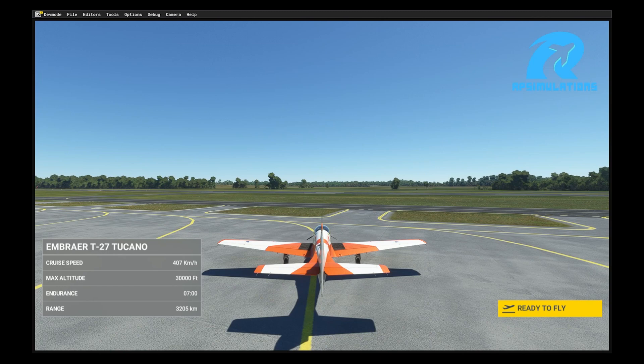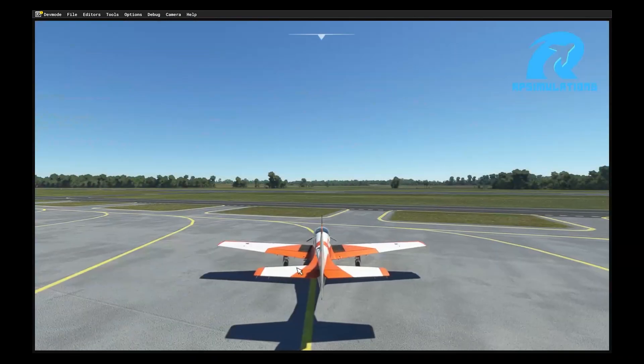Hello everybody, this is Ricardo from RP Simulations. I'm here to present something related to the Embraer MB312 Tucano for Microsoft Flight Simulator 2020. Some people are facing problems and issues regarding the engine of this aircraft. I will explain how and why it's happening and how to fix it. First, let's take a look inside the aircraft and start it up.